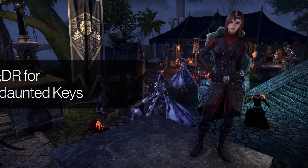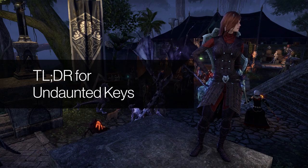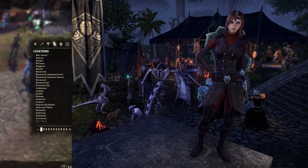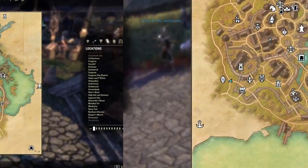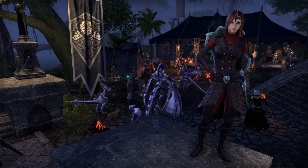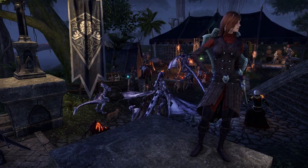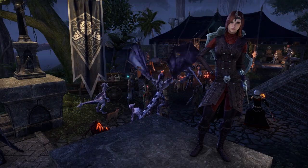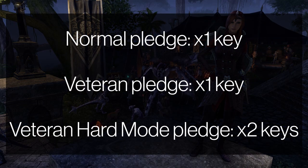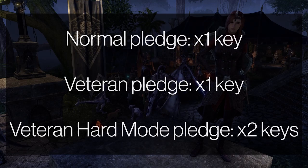So a TLDR on Undaunted Keys for new players first. Undaunted Keys are obtained from doing daily pledges which can be picked up in three locations: Wayrest in Stormhaven, Eldenroot in Grotwood, and Mournhold in Deshawn. There are three NPCs at the Undaunted Enclaves who give the daily quests — try to pick them all up when you can. Undaunted Keys are rewarded for completing a pledge: you get one key for completing a pledge on Normal or Veteran, and two keys for completing a pledge on Veteran hard mode.